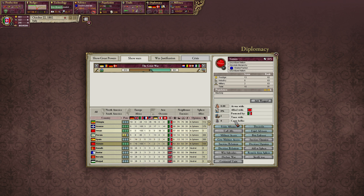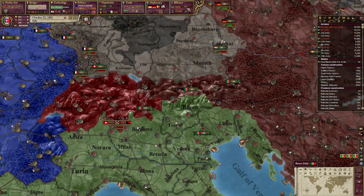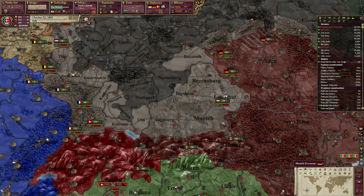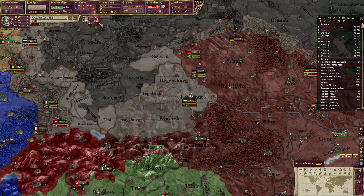Yemen wants an alliance — sure, I'll take it. But the other is going to be a bigger problem. We don't need that much war score, but it's going to be a lot nonetheless to get to that point, I suppose. They have both accepted our alliance.